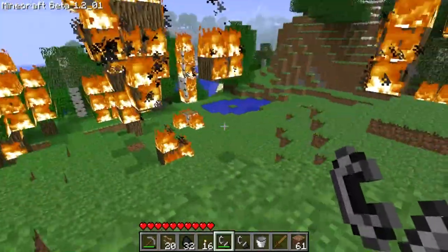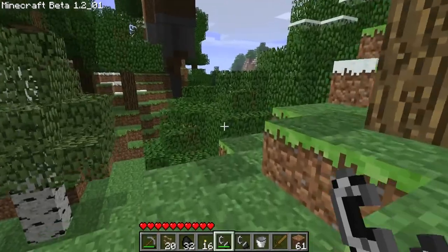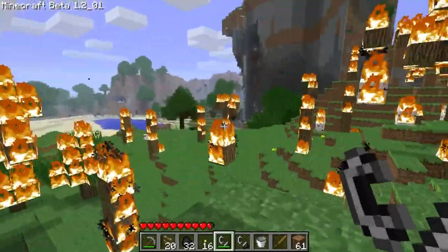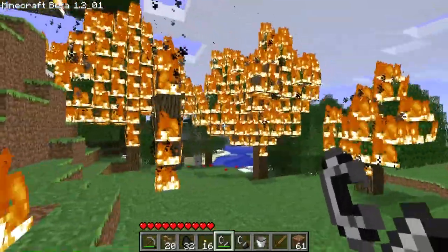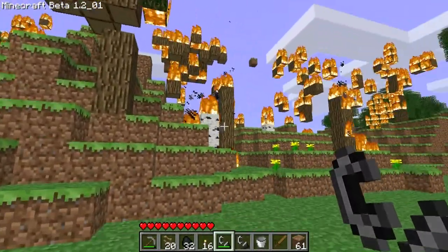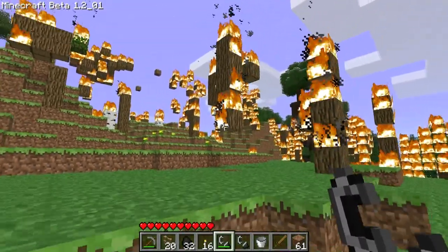Look at this fire — it's ridiculous. It will keep spreading until it runs out of places to jump to. I am on peaceful right now because mobs were really annoying in this. Holy shit, look at the frames dropping — we're down to 30. There's quite a lot of calculations going on; they slowed the fire spread down mainly for that reason. Look — we have forever-burning wood over here, and that is going to look amazing at night time.